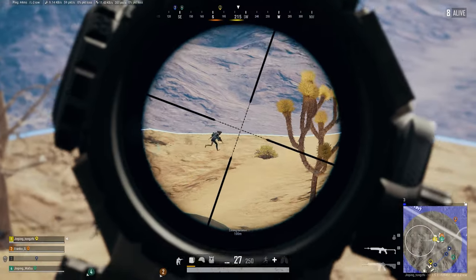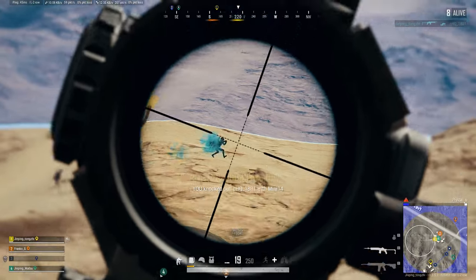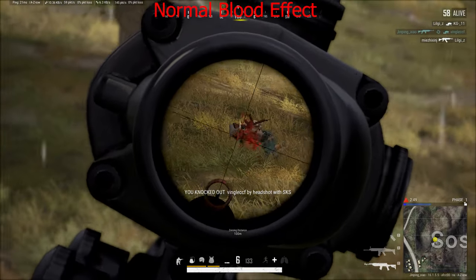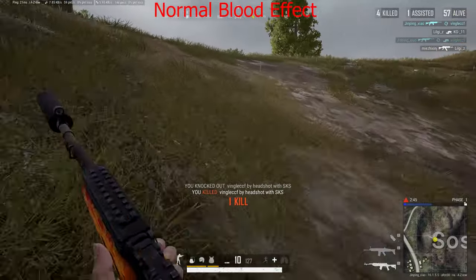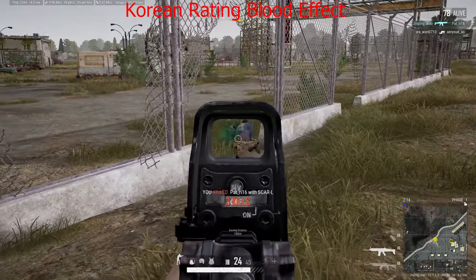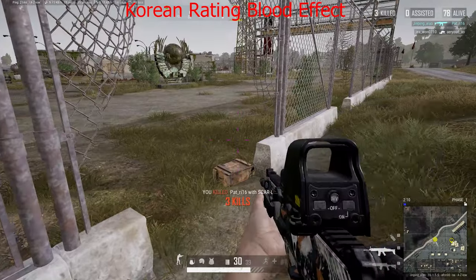Next I want to show you why you would want to use something other than the default blood effects and compare colorblind modes versus Korean rating. That's what killing someone looks like with regular settings. Here's what getting a kill looks like on Korean rating — notice the green blood, and then the body disappears as soon as the ragdoll animation completes.